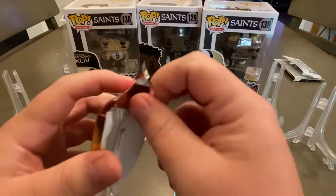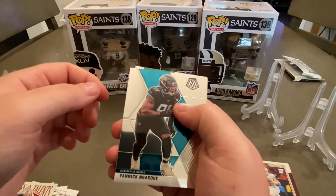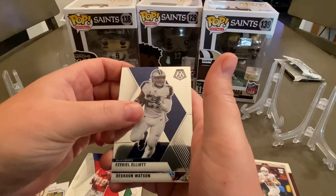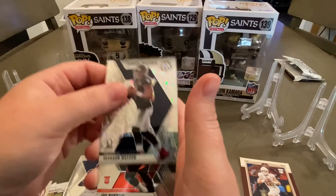Alright, last pack — 2020 Mosaic — let's see if we can close it out with a bang. Yannick Ngakoue, Randall Cunningham, Robert Woods, Tony Gonzalez, Zeke, Deshaun Watson — unfortunate right there — but we do get a nice Joe Burrow NFL debut and a CeeDee Lamb.